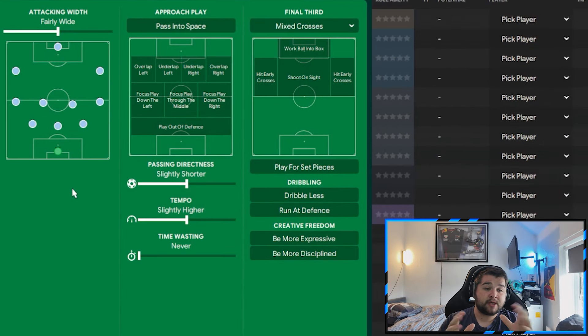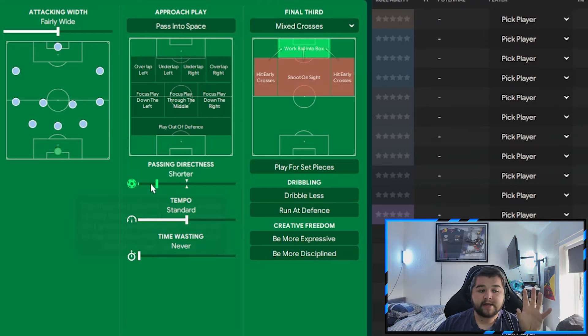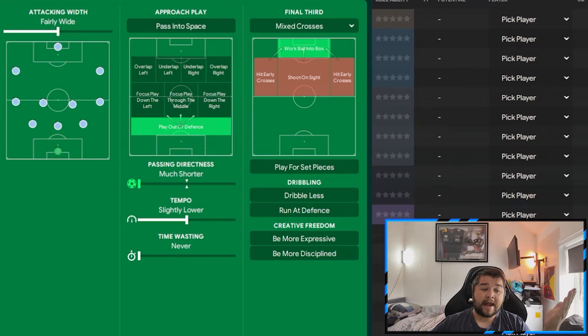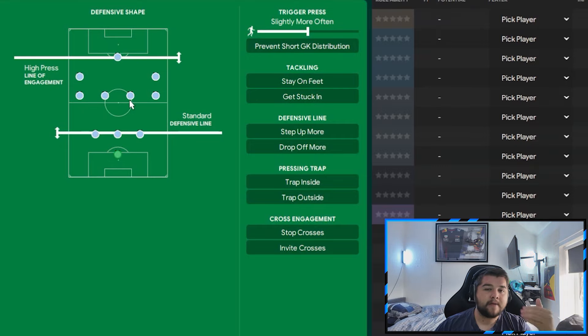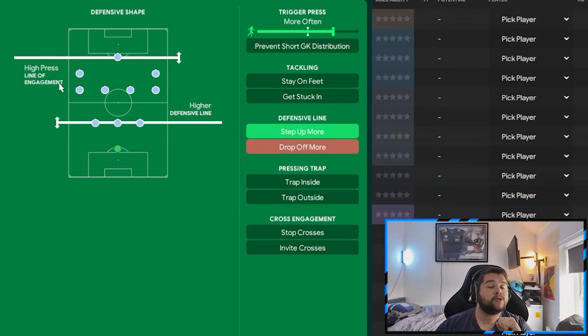The Gegenpres is set to positive. We remain fairly wide. This time we work the ball into the box with mixed crosses and go all the way down to much shorter passing directness, lowering the tempo to slightly lower. We play out from the back with three ball-playing defenders. In transition, roll the ball out to the three centre backs and simply counter-press - no emphasis on going on the counter, not in a rush, just take your time, pass it about, get a feel for the game and frustrate the opposition. Out of possession: high press line of engagement, high defensive line, step up more, and trigger press.